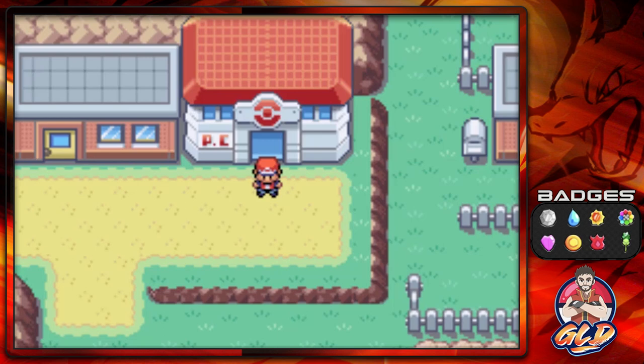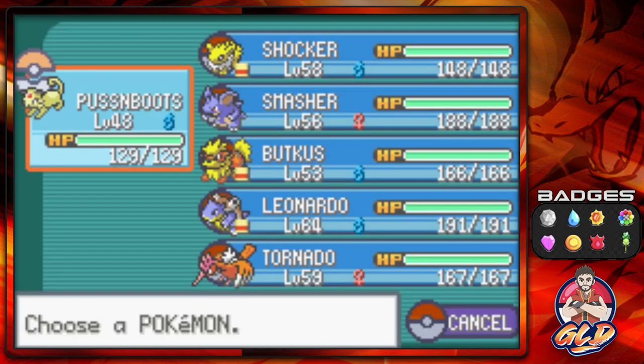The roaming Pokémon is based off of your starter Pokémon. If you got yourself a Bulbasaur, you're going to get Entei. You get yourself Charmander, it's Suicune. And if you get yourself a Squirtle — just like I did — you're going to get yourself Raikou. You have to have a Pokémon at least around level 40 to 49.